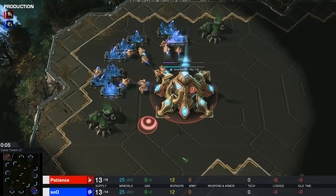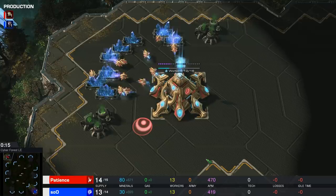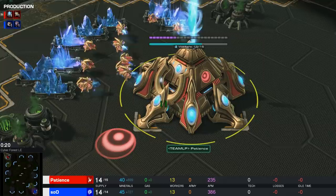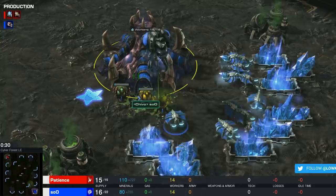Today it's time for a professional match of Zerg versus Protoss on the current smallest map in the map pool — Cyber Forest. Spawning in the top left-hand corner playing with the red Protoss probes, he's from South Korea and goes by the name of Patience. His opponent in the opposite corner playing with the blue Zerg drones, also from South Korea, is none other than Su.